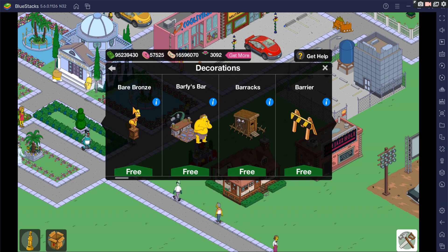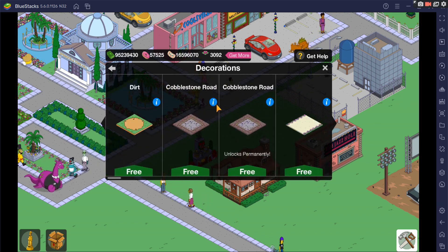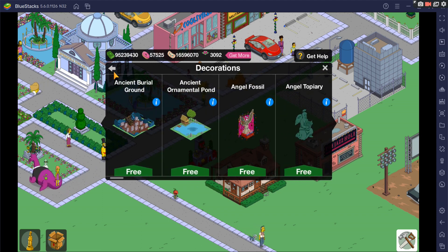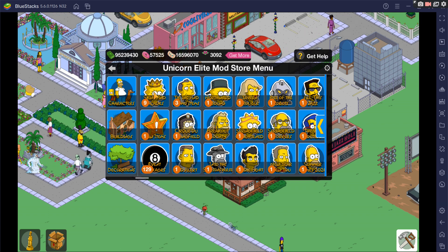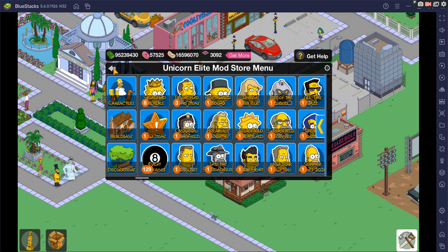We've covered buildings, now decorations. Similar to buildings and characters, this is your decoration menu from A to Z. You can add them all, and there are over 1,700 decorations available — all in alphabetical order, none missing. Then skins and facades — similar to the last three, all in order, and you can add them all. There are roughly 250 of these. These four buttons essentially include all items from 2012 through the most recent event, Cirque du Springfield, which ended last week.